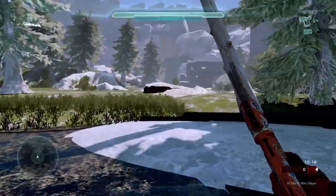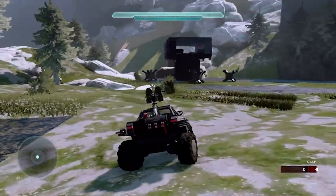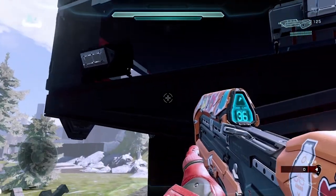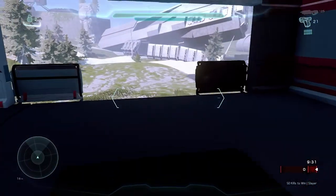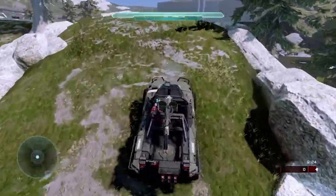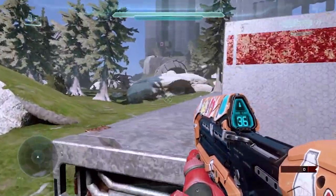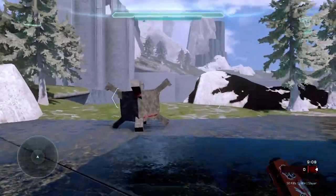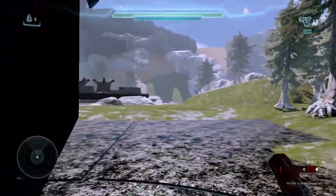Chief goes over here and drives this way. There's an outpost here — let's check this out, I want to see what he did because Chief doesn't go over here in the gameplay video. It's like a banished tower with some banished barricade things. It's really cool and interesting because in the gameplay video you don't really see him go over here, so it's kind of cool to see what they think it would look like.